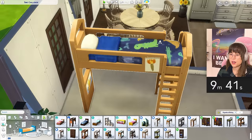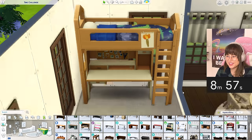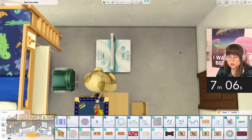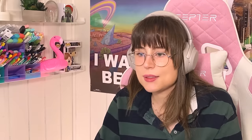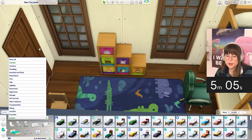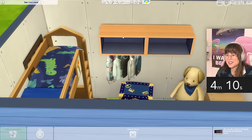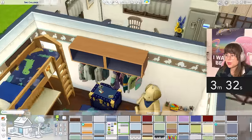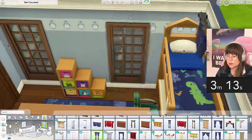Starting the timer - one, two, three, go! Starting with the bed first. I really love the dinosaur - I'm gonna get the dinosaur. Let's get a little matching desk. A bit hidden by the window, but the kid needs toys. I can get a bear too. Where's the carpet with the dinosaurs? I remember there was a carpet that matches this bedding - it is here! We need some flooring - maybe this one. I need some shelves for clothes.